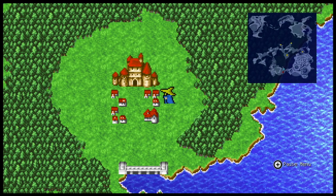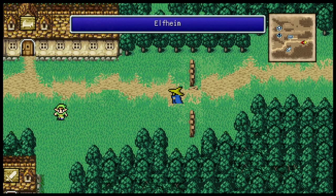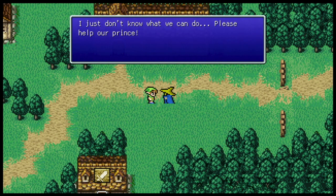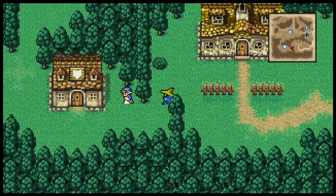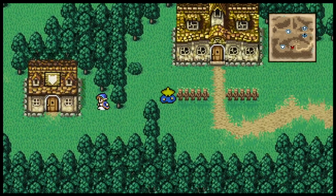This is our next town — Elfheim! An NPC greets us: 'I just don't know what we can do. Please help our prince!' Well, maybe we can — we'll have to see later. There's also a sage who says: 'When the time is right, the future is revealed to me. I shall wait patiently until then.' Okay, you do that.